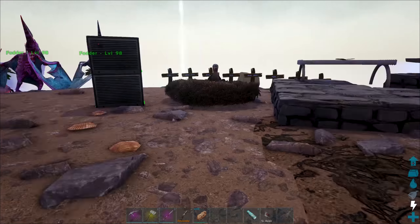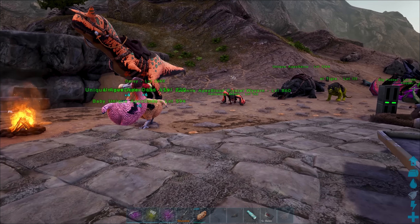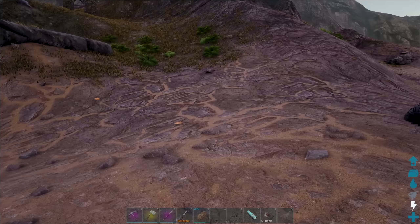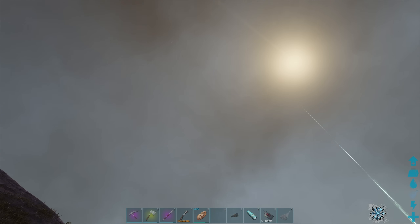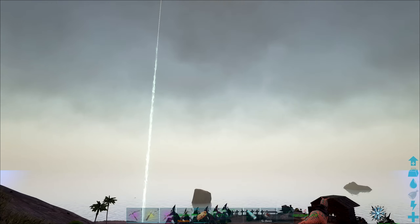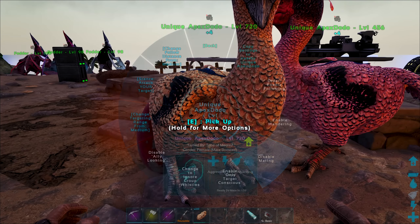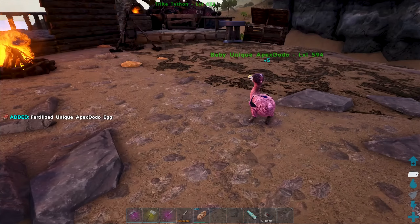I should probably be careful leaving random fertilized eggs around the base because I've got a little baby here now. Welcome to the squad, little baby. I forgot to work on you, buddy — I'm meant to be imprinting you, aren't I? I don't have a nanny to take care of that for me. Little wyvern, do you want to come for a little walk? How far do you need to walk, is the question.